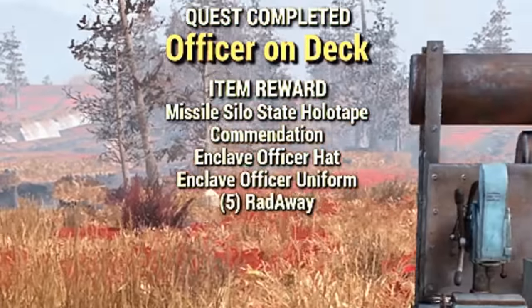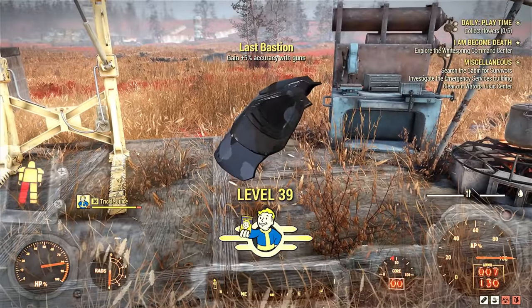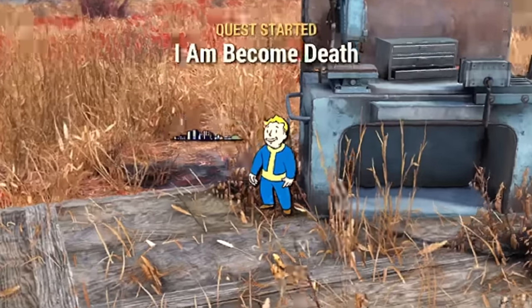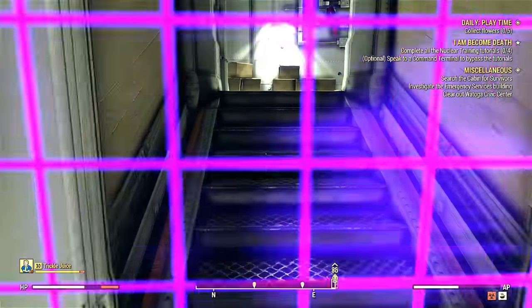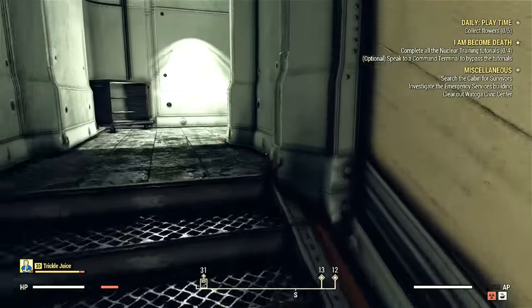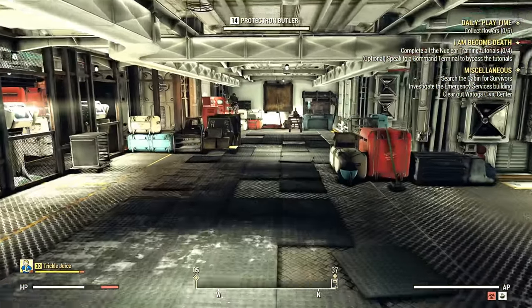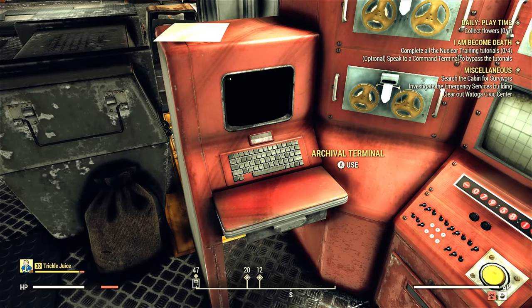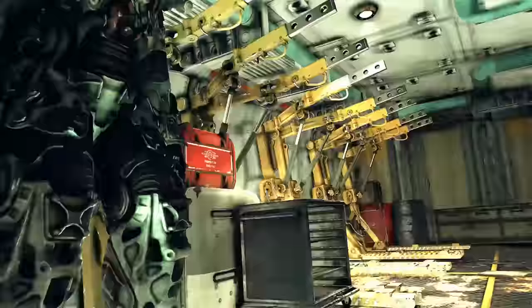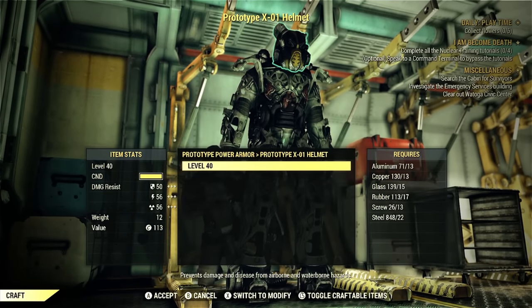The rewards include the missile silos holotape — I'll cover that in my nuke video. We start the quest 'I Am Become Death.' Now we have access to the area only generals can enter. What we're after is the XO prototype armor, which is going to be on this terminal under schematics.